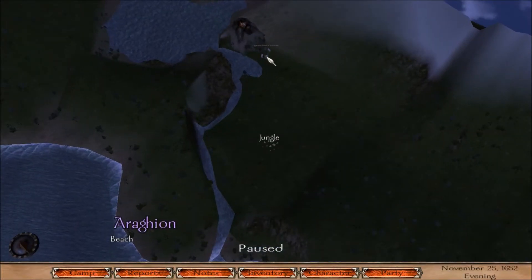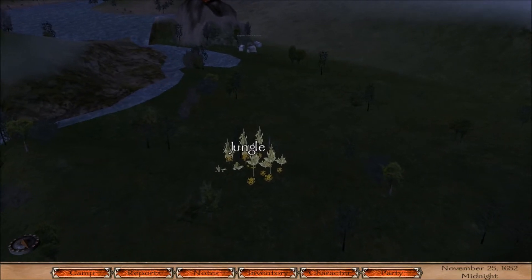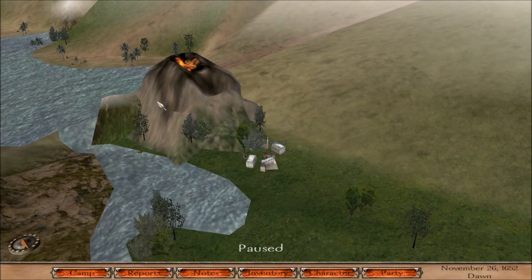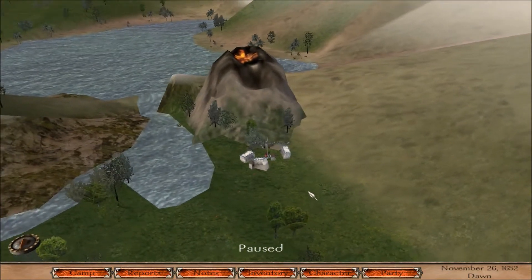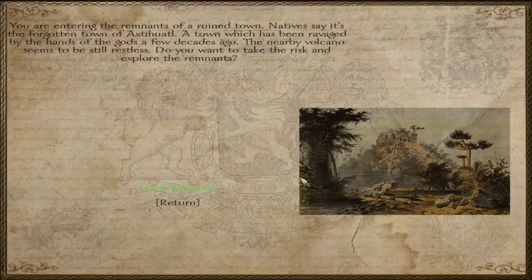Let's make our way over to the forgotten town. We've made it to the ruined town of Axtihuatl - a town which has been ravaged by the hands of the gods a few decades ago. The nearby volcano seems to be still restless. There is a volcano right next to this town, which looks pretty impressive, and it seems like there's a little waterfall there as well. Let's go ahead and explore this town.